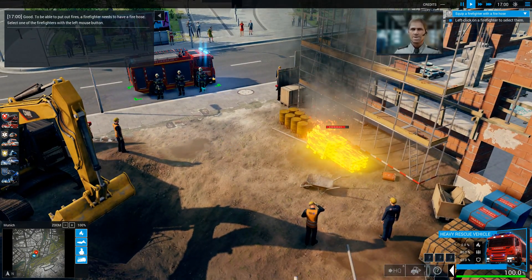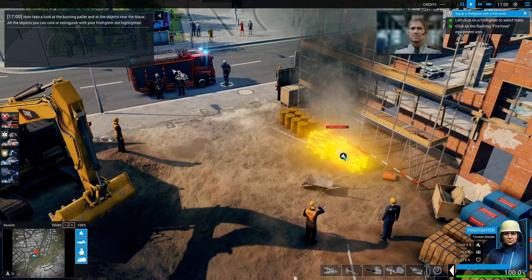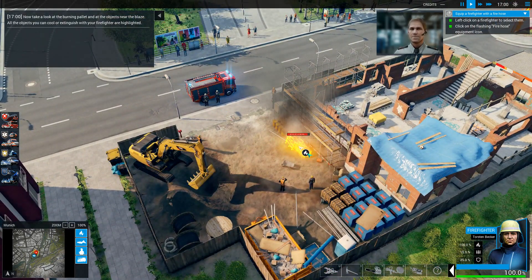To be able to put out fires, a firefighter needs to have the right equipment. Now click on the flashing fire button. Take a look at the burning pallet and at the objects near the blaze. All the objects you can cool or extinguish with your firefighter are highlighted.